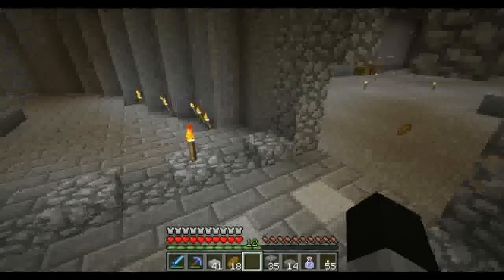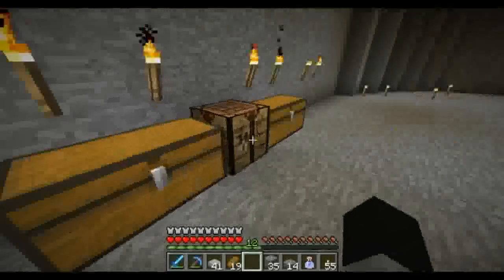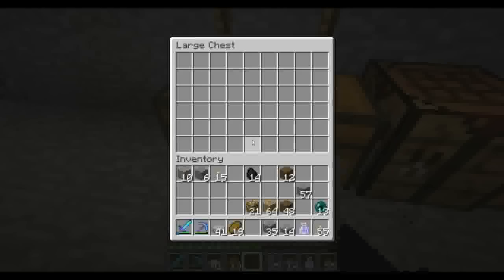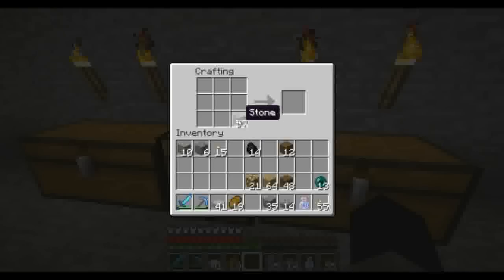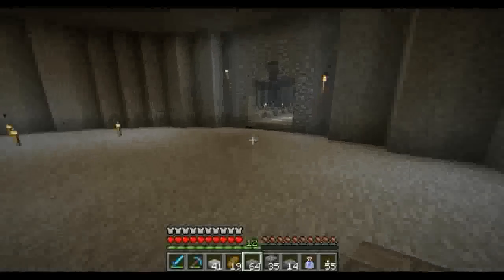I can just take the regular smooth stone I have in my inventory and craft it into some. Let's check the chest first to make sure I don't have any stone bricks — doesn't look like it. So let's make ourselves some stone bricks, and then we'll make ourselves some half slabs. There we go. I will be with you guys momentarily.